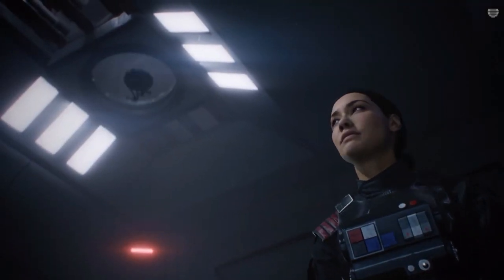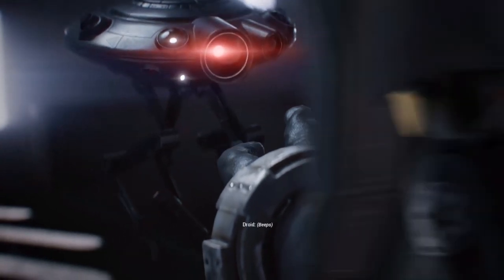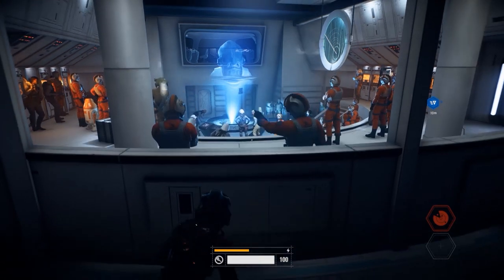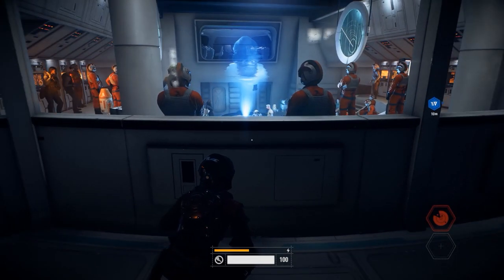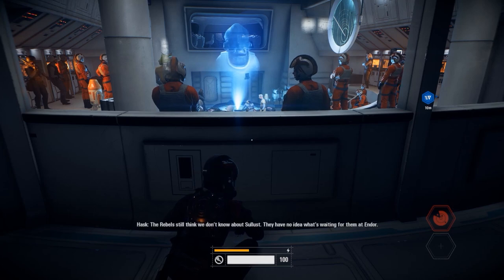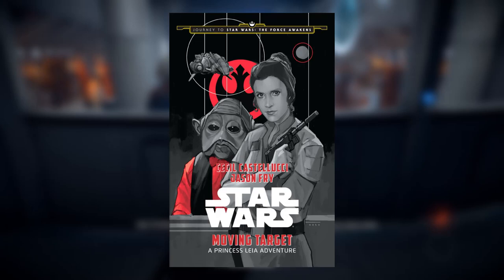Starting in the prologue mission, Iden's droid is an ID-10 Seeker droid — a step up from the ID-9 droids used by the Seventh Sister in Star Wars Rebels. You can spy on a transmission from Admiral Ackbar that says Rebel ships are gathering in the Galan system to divert Imperial attention away from the Rebel fleet gathering at Sullust to attack the second Death Star. The events at the Galan system, codenamed Operation Yellow Moon, are detailed in the book Moving Target.